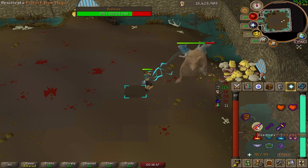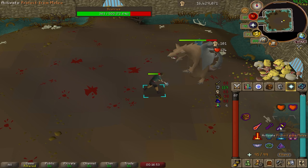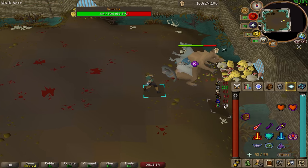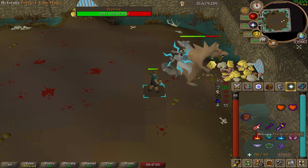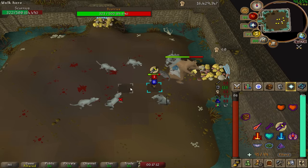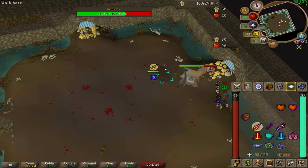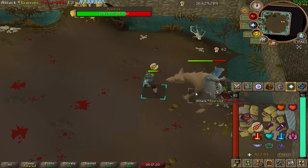Fun fact: after this fight is over, every 10 minutes you can actually eat from these same cheese piles to restore all of your health back to full, helping to prolong your trips. Phase two isn't much different from phase one — I pray range when it's a green attack, and I pray mage when it's a blue attack. Other than that, I'm just keeping a lookout for rubble and staying prepared for when he summons rats. Here he summoned rats — since I'm using the bone mace, I'm able to one-tick all of these rats and dispatch them very quickly. They really shouldn't be a threat if you stay on top of them.